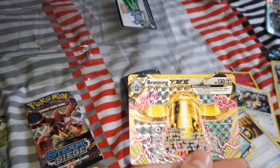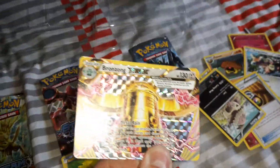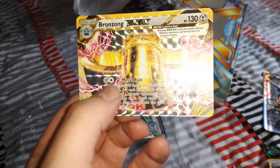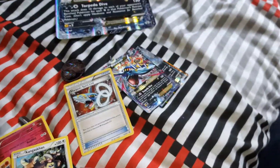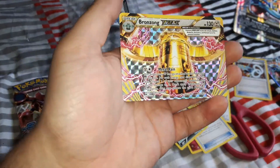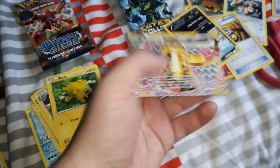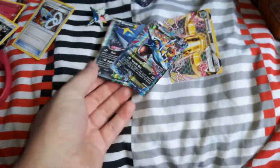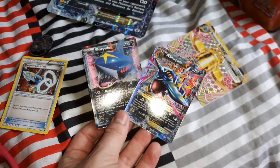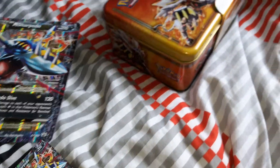Let's see what it is — whoa, whoa, look at that! That's a Bronzong BREAK card! This is my first ever BREAK card — this is awesome! Look at that, that's a brilliant card. I know what I'm going to do with this tin — I'll put cards like these and Mega Evolution cards in there. Look at this guys, a Bronzong BREAK — that's my very first golden card!